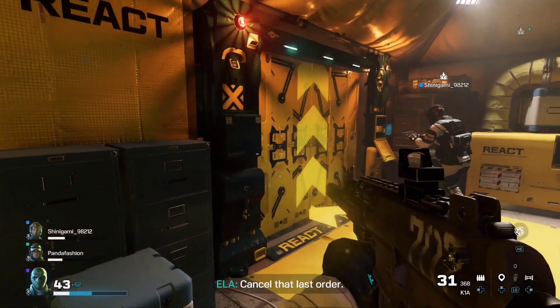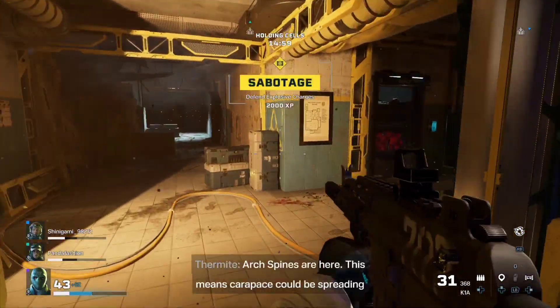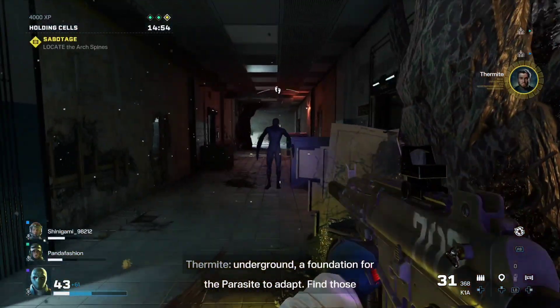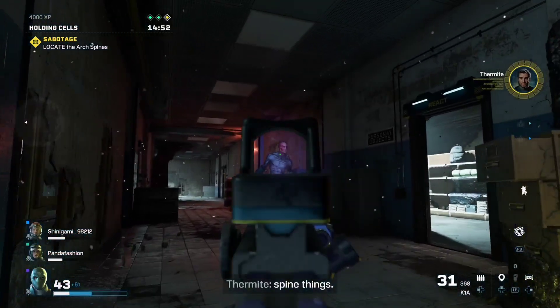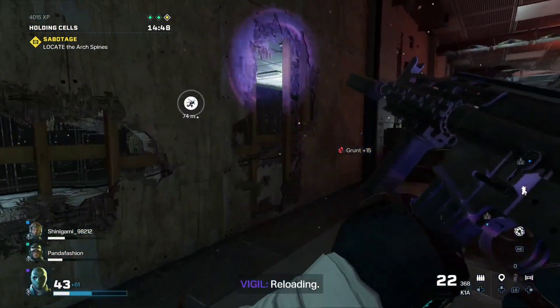The weapon and the arch's spines are here. This means carapace could be spreading underground — a foundation for the parasite to adapt. Find those spine things. I'm on it.